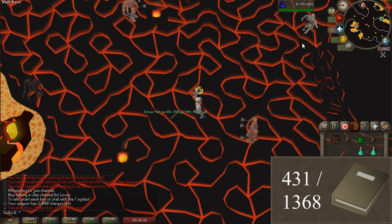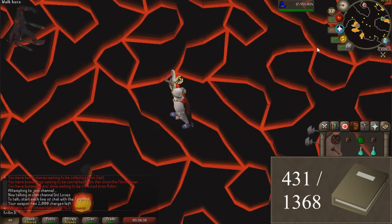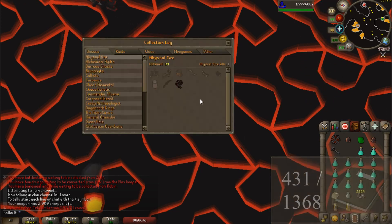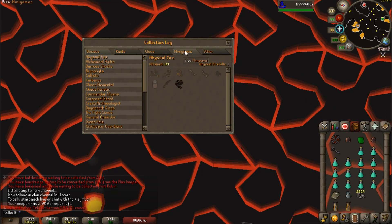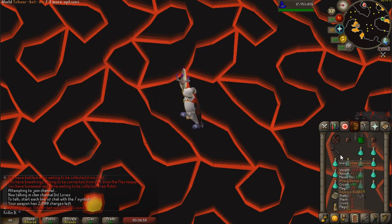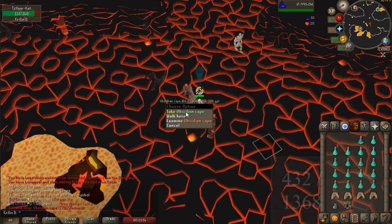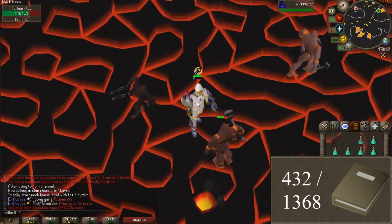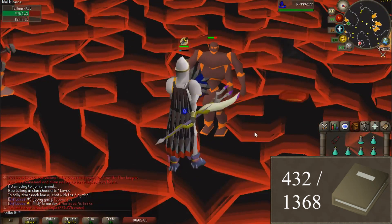And there we are with the second drop — we got the maul! Oh hell yeah, that's actually sick. So we just need to get the cape and then all the obsidian and then we're done with this version of the TzHaar. And there we are with the obsidian cape — I'm surprised I didn't get any repeats. Look at that classy cape.